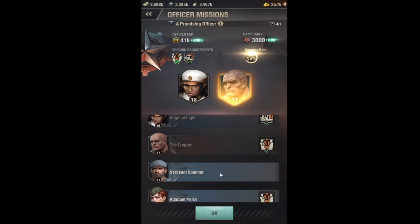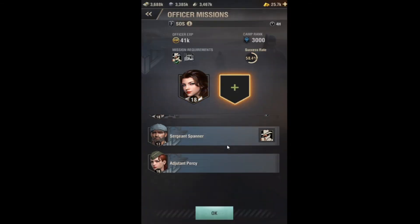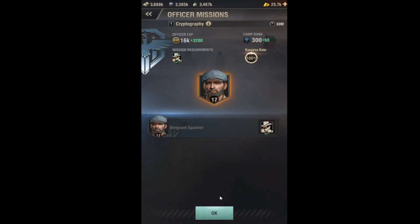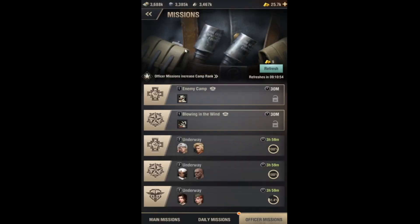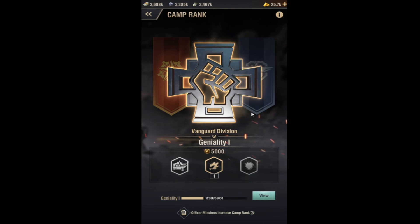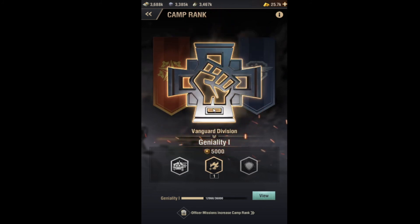You don't have to match traits perfectly, but it does get you more rewards. For each mission, pick officers with the required traits shown on the right side of the screen. If you can't fully match, just assign your remaining officers as best you can. Completing these missions gives camp rank, and the higher level missions give way more camp rank. You can access camp rank by going to System at the bottom right, then Camp Rank — you unlock that around level 12 as well.